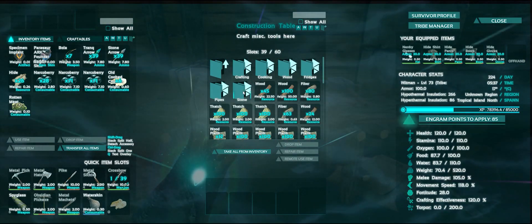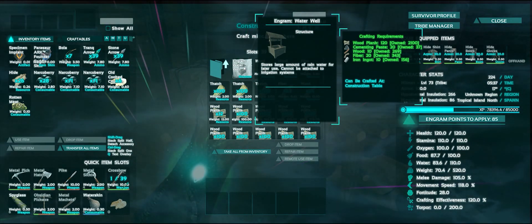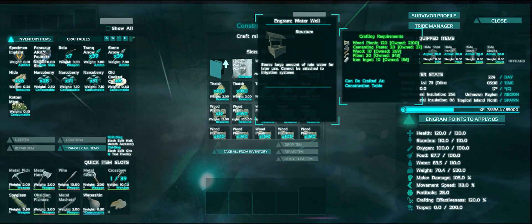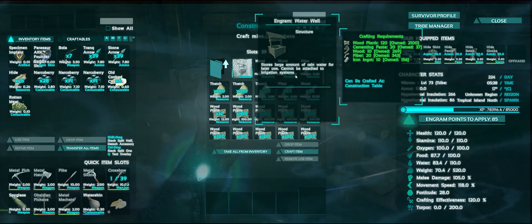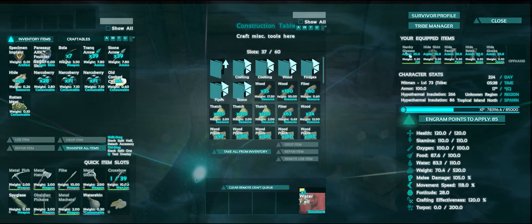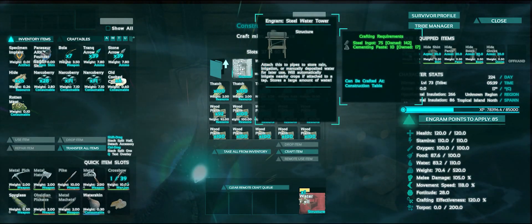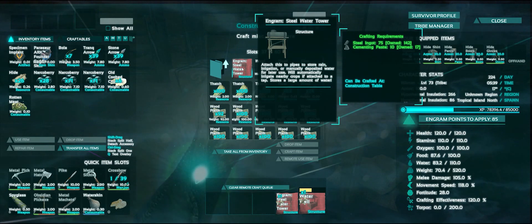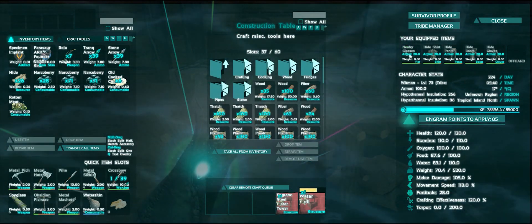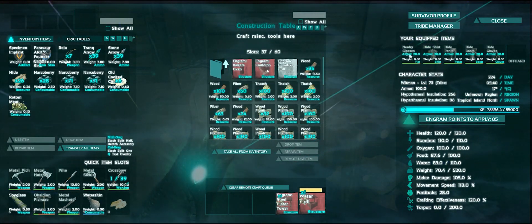Let's go under structures in the construction table. One water well uses 120 planks, 8 cementing paste, 20 wood, 10 fiber, 20 and 10 metal ingots. That's under stone. There's pipes under metal. Here we go - steel water tower. Attach this to pipes, so we're gonna need to learn some piping.